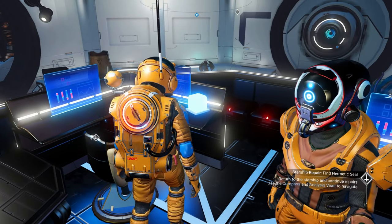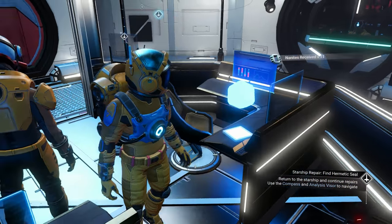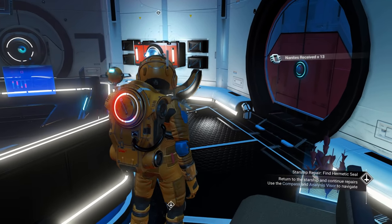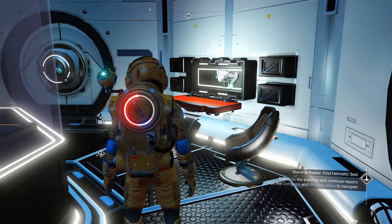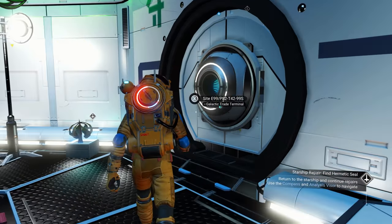There's a blue cube here — always check these out. Navigational data or nanites — there it is! It seems like you get navigational data or nanites about 50/50, though I don't know the exact numbers.